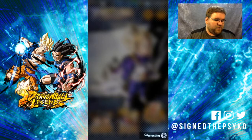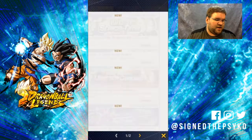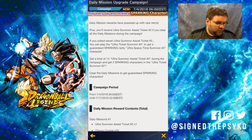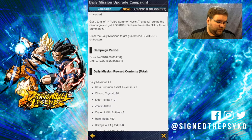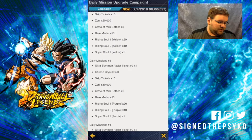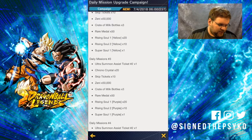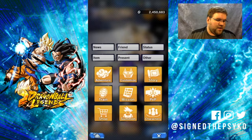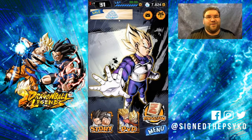One other thing I want to point out from the news is the daily mission upgrade campaign. What you can do is earn a summon ticket for completing these missions daily — I think it's going to be for the entire week. If you earn 14, you get two sparking characters. Oh, that'd be really cool! You can also get chrono crystals, skip tickets, and more. All this stuff is pretty useful. So if you do that, it's going to help you out — free sparking cards, why not?